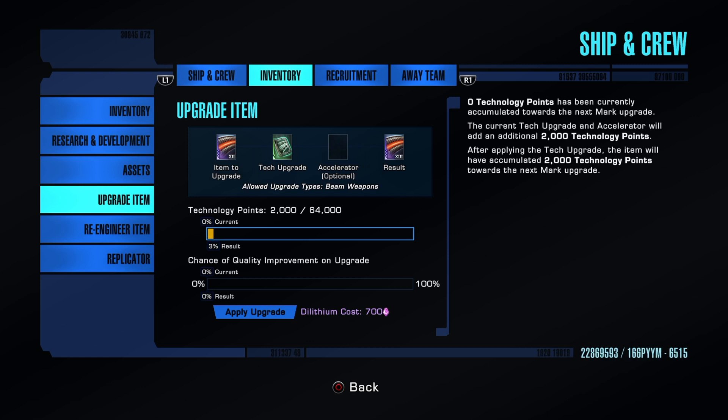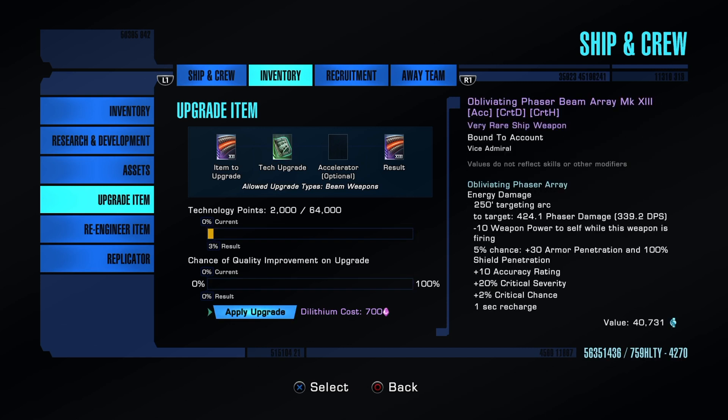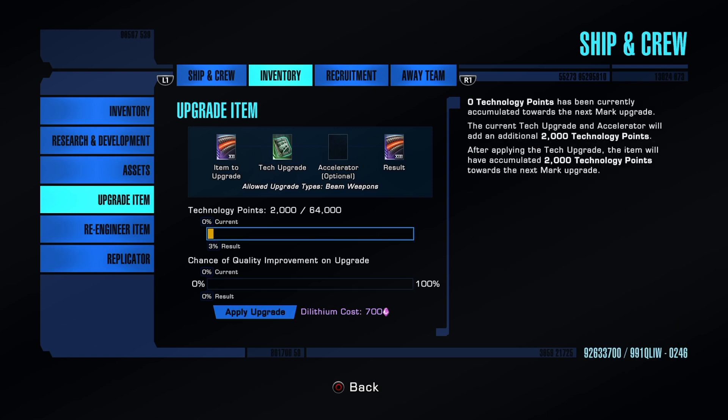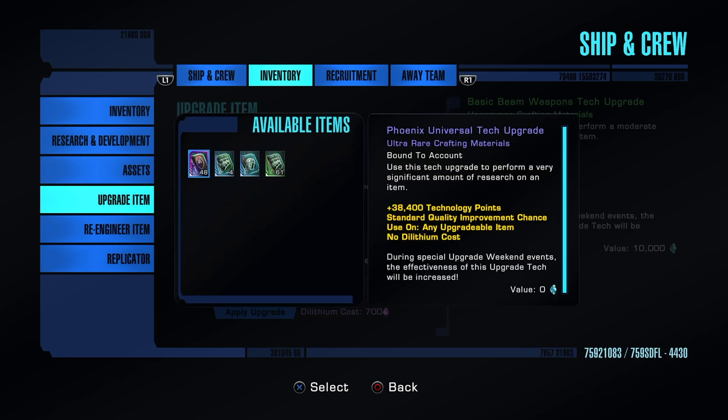To do this you have to fill the tech bar and you'll see the chance go up. But using basic tech upgrades, if you look at the bottom there is a Dilithium cost of 700 per upgrade and you're only getting a 3% increase. You have to max out the technology points bar to go from Mark 12 to 13 — it's going to take a lot of these and it won't feel good on your Dilithium. Now keep an eye on that 3% and switch over to our Phoenix upgrades — a huge, huge boost.